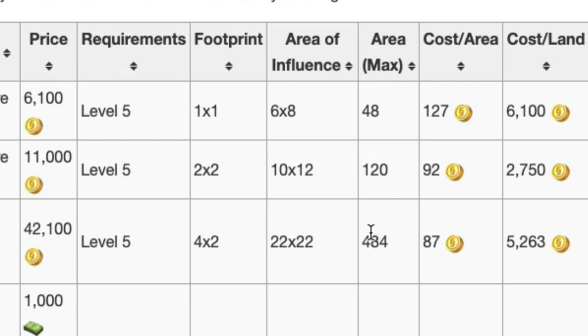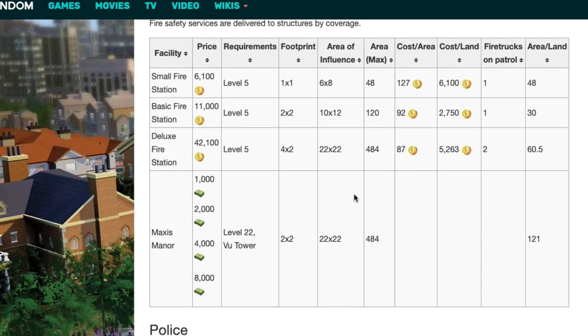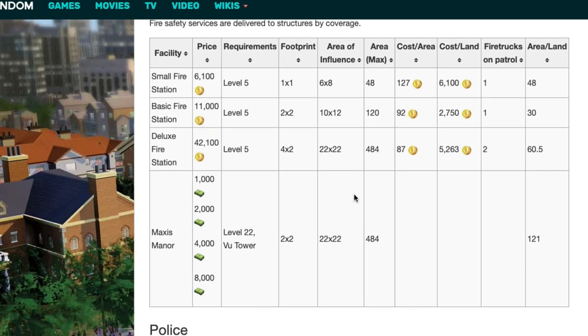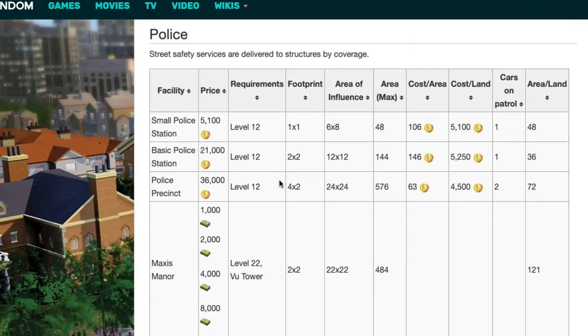The fire station is a little different than the rest — it's kind of the most difficult because the area of influence is a different size. The basic fire station coverage is 10 by 12. But the basic police station is 12 by 12, and the health is also 12 by 12. The same sort of ratios are reflected across the different sizes for fire, basic, and deluxe.